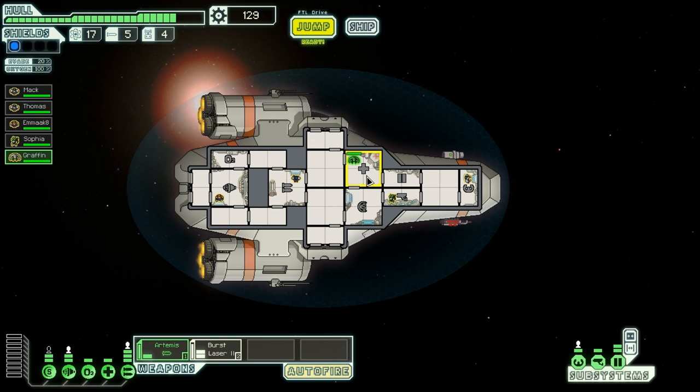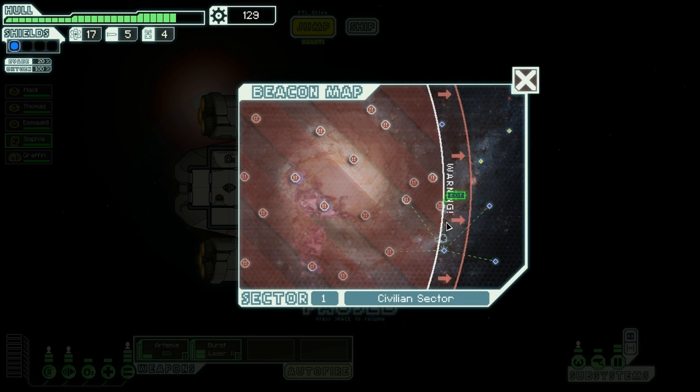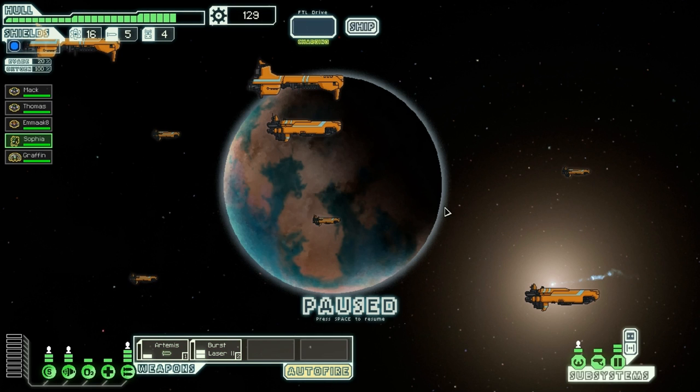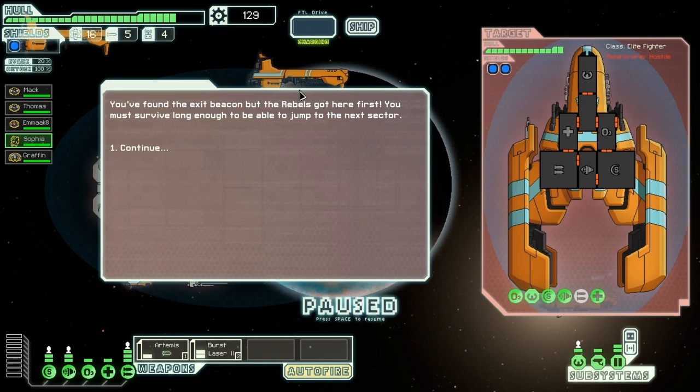Go in there, get your health back up please, Graphene. And Sophia, you get back into the medbay. This is the exit beacon. Oh my god. We're going to jump into the... bollocks. Look at that — all that hull, two shields. You found the exit beacon, but rebels got here first. You must survive long enough to be able to jump to the next sector.